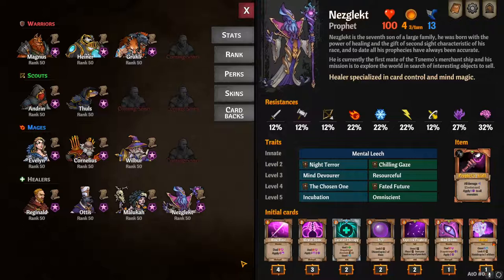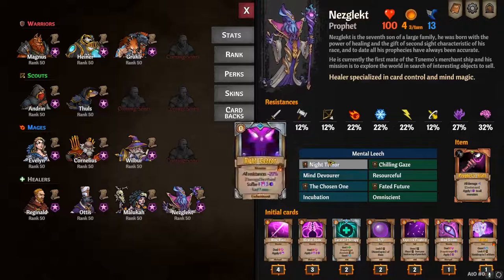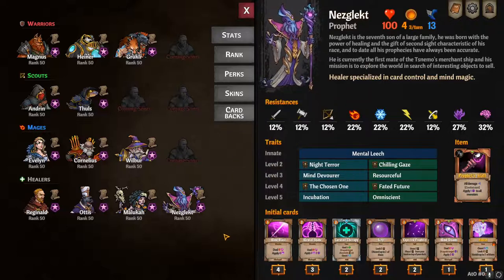As far as Nezgalect goes, he is the final hero — most likely one of the last ones you unlocked unless you purposely go out of your way to unlock him, which is not too difficult to be honest. How he heals is going to be with Mental Leech and all that; we'll go over his traits.